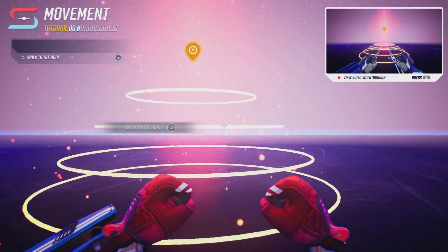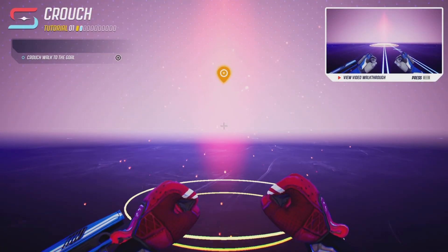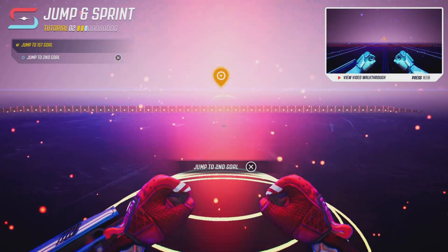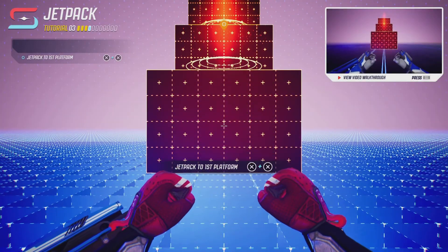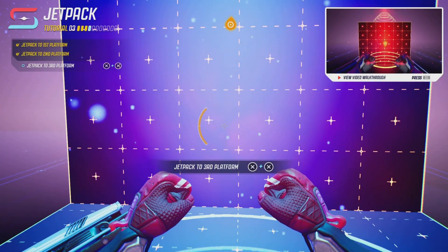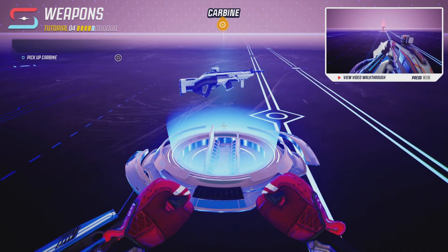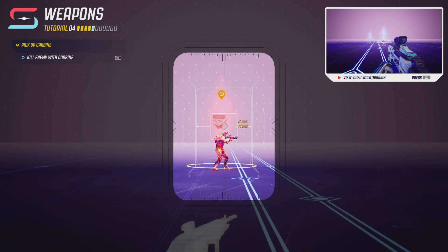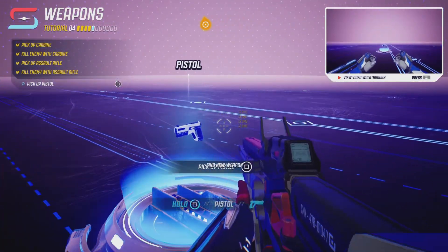Let me show you the tutorial. You can walk normally, crouch walk, jump, double jump, and sprint and jump. You can also jetpack, which lets you fly but has a bar that depletes the longer you use it. There's a weapon called the carbine which works at a distance, and you can also pick up the assault rifle and the pistol.